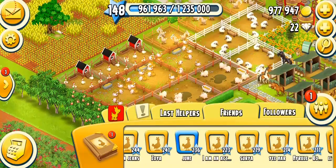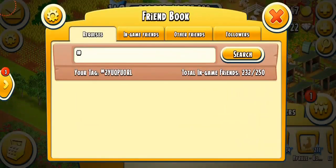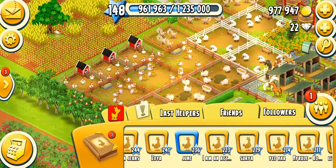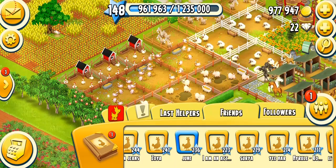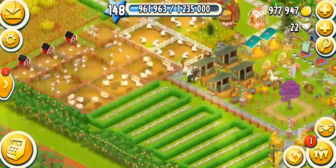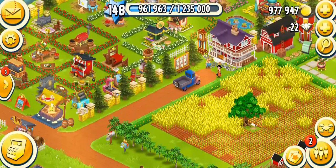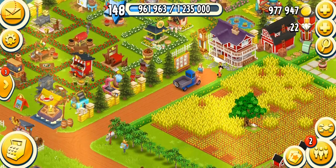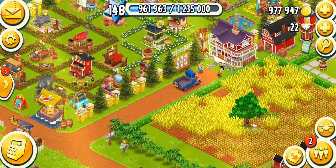By the recent update, the shape of the friends book has changed a little bit — it's a little smaller and looks more customized and fresh. The same happened with a lot of different things in the game that I'll talk about later. It looks really cool now, smaller on the screen and easier to manage. So that was it for the friends book, your friends bar, and your Hay Day tag. I hope you guys enjoyed this video. If you want to see more Hay Day videos, please subscribe, like, and comment. I'll see you soon with my next video — till then, bye!